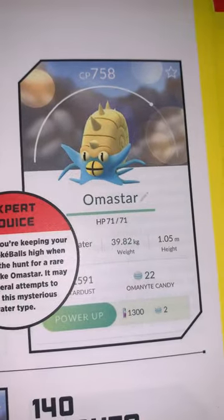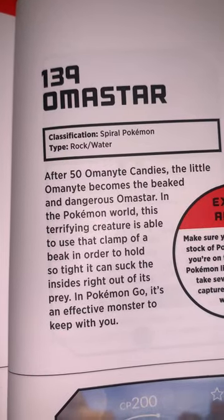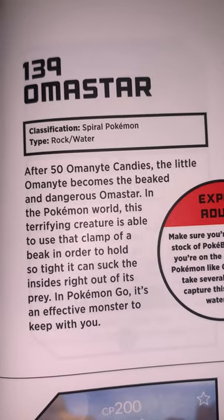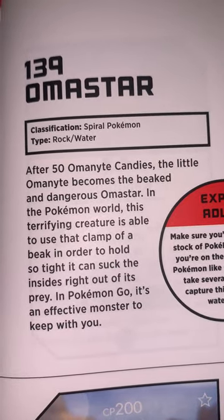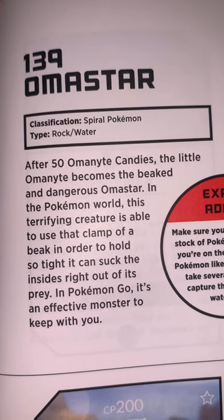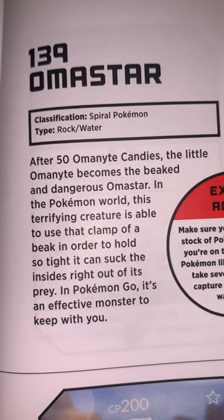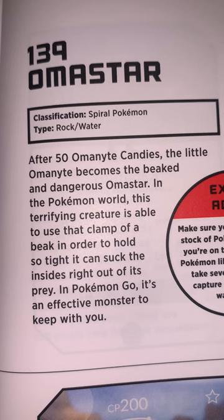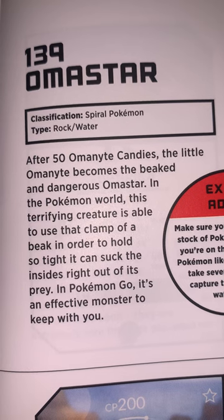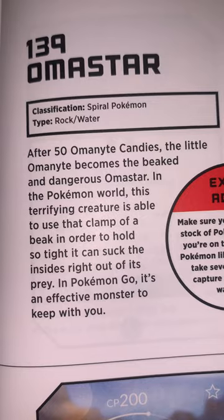Omastar — 71 HP. Classification: Spiral Pokémon, type Water and Rock. After 50 Omanyte candies, the little Omanyte becomes the beaked and dangerous Omastar. In the Pokémon world, this terrifying creature is able to use the clamp of its beak to hold so tight it can suck the insides right out of its prey. In Pokémon Go, it's an effective monster to keep with you.